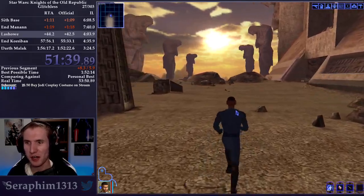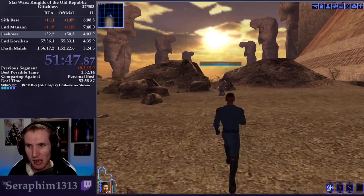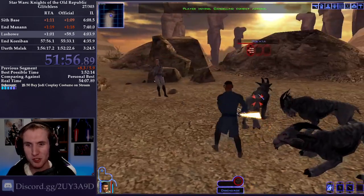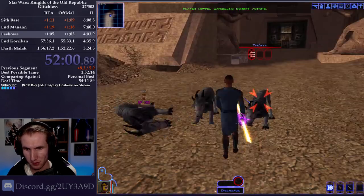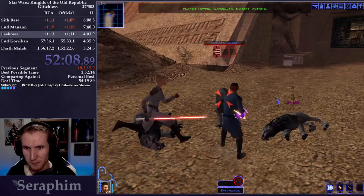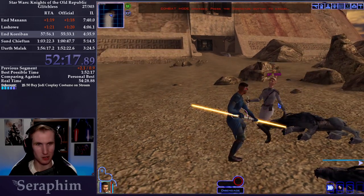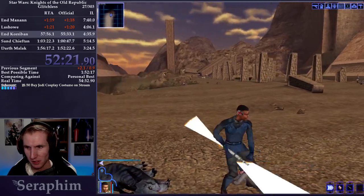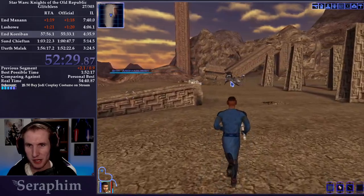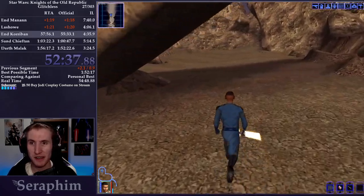Now it's time to show off our combat system for the rest of the game: Force Valor, Hyper Alacrity, Hyper Stamina, Hyper Strength, and either the Echani or Hyper Battle Stim, then Flurry. This is the fastest way to do combat with the level that we have. For our level up, we want 20 Strength and Energy Resistance, plus 9 in Treat Injury to help with healing items. Strength helps with accuracy and damage. We got Lashowe in two rounds — that's pretty good. Sometimes Lashowe doesn't want to get hit and it's really slow and sad.